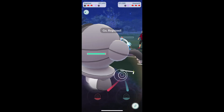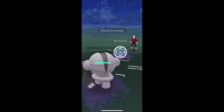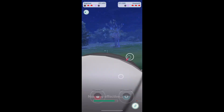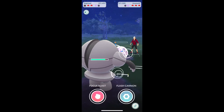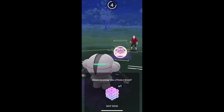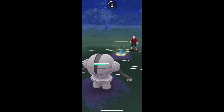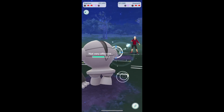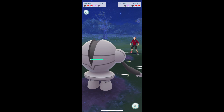Let's go with Registeel. Not sure why I did that really. I think I'm gonna get lined up poorly and I realize it a little too late. Lock On just does nothing to Azumarill. We finally get the KO.